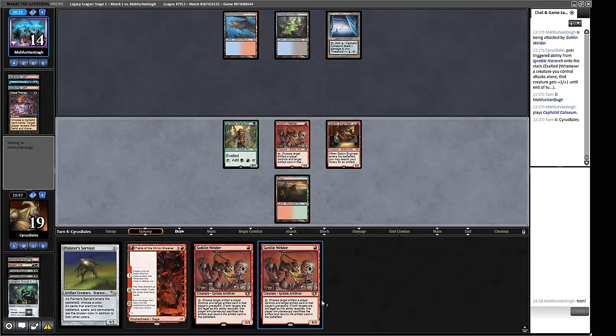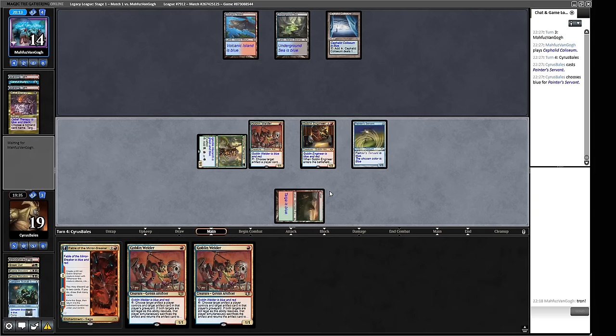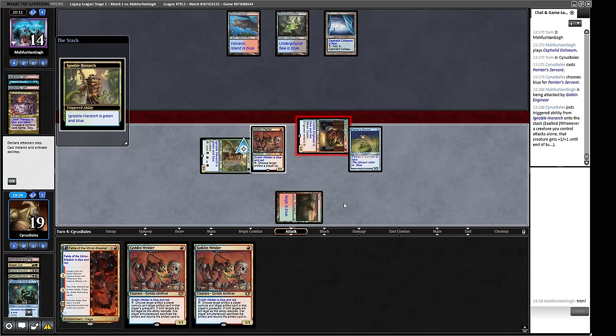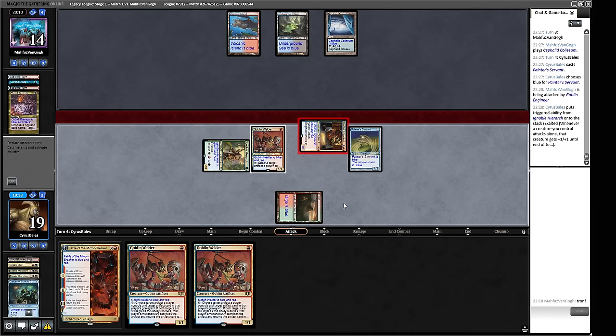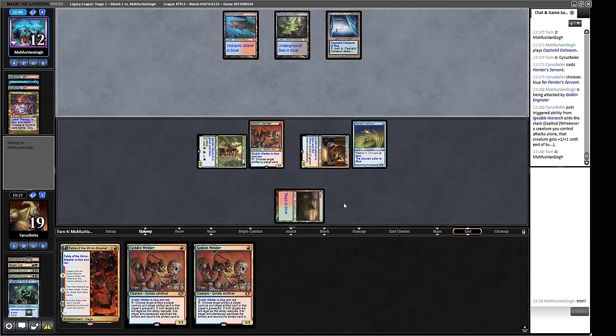We draw another Welder. We name blue with Painter so our Pyroblasts are extra good. Our Engineer can attack for two, and once our opponent has something we don't want in their graveyard, we can weld the Canoptic Scarab Swarm into play. We keep the Welder up the whole time. Maybe at some point we'll even draw some mana - wild idea, but there it is!